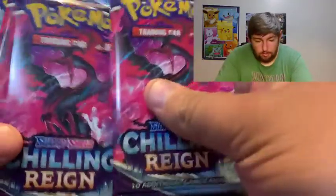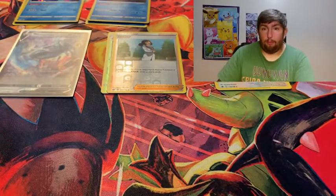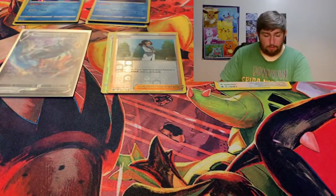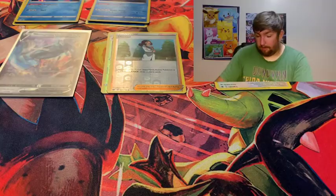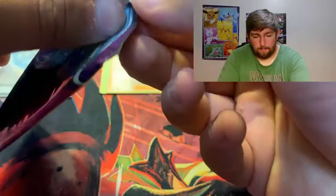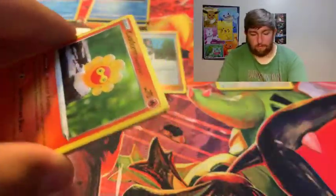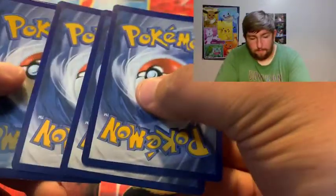Alright, so today we got Moltres - actually three Moltreses. Ice Rider and a Zapdos. I kind of had one of each pack art last time, but this time we're going to have a couple of Moltreses, so we're going to see what these guys offer. I did say in the last video that Moltres was my favorite artwork, so it's kind of cool that it worked out that way.